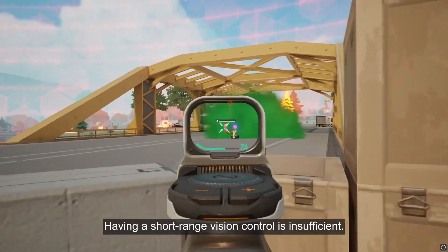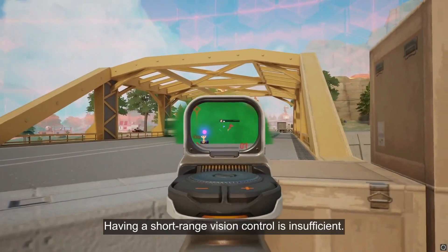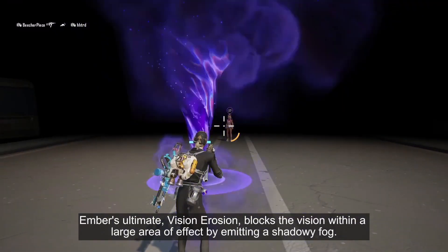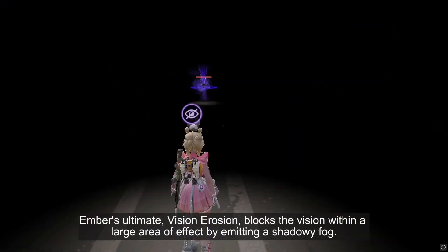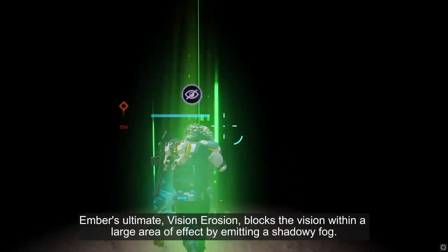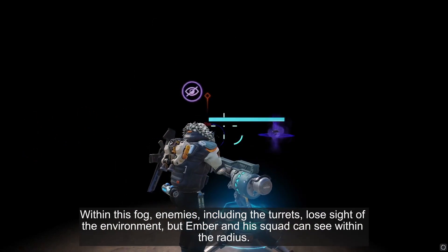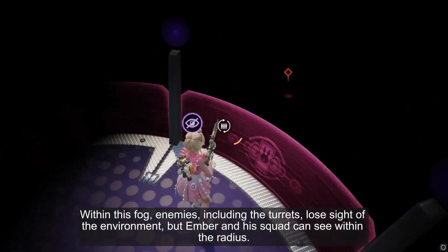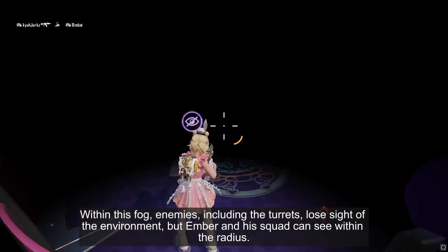But having short-range vision control is insufficient. Ember's ultimate, Vision Erosion, blocks the vision within a large area of effect by emitting a shadowy fog. Within this fog, enemies, including the turrets, lose sight of the environment, but Ember and his squad can see within the radius.